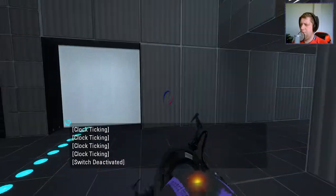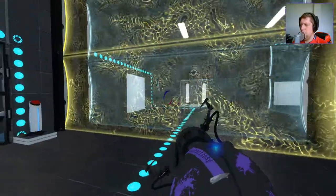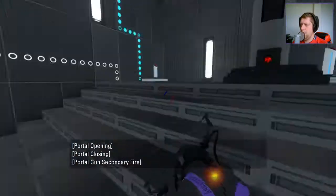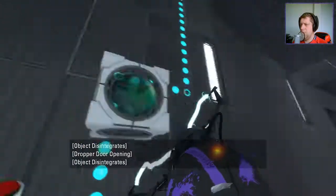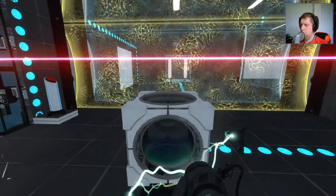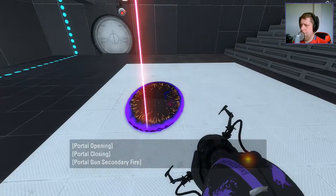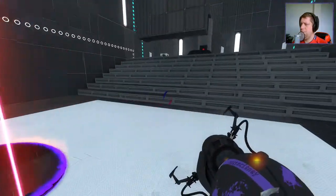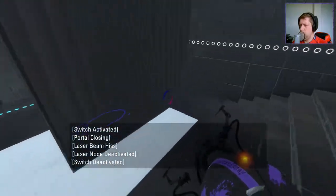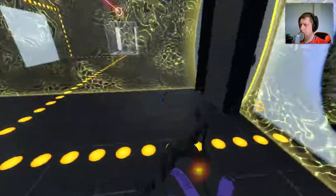It's a return path. Good to note. What have we got here? Alright, looks like we need to send a cube through. So let's recall these cubes. Let's jump through here. We're going to need to just make sure that's being redirected. Excellent stuff. That now jumps in there. We send that through. Let's turn off that laser. Excellent.